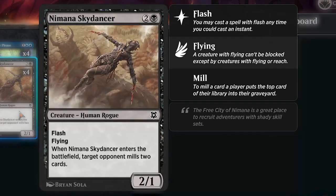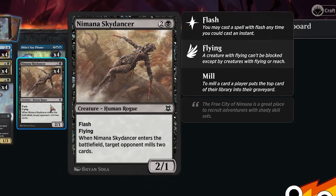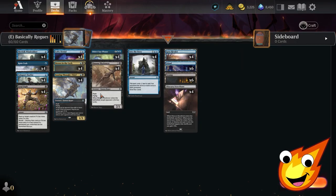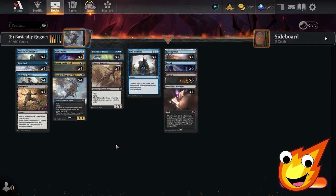Our only other creature in the three-drop slot is Nimana Sky-Dancer — a three-mana 2/1 human rogue with flash and flying. When it enters the battlefield, target opponent mills two cards. Ideally use it for damage if you have a powered-up Sorin active, but you can also use it as pseudo-removal by flashing it in to trade in combat.